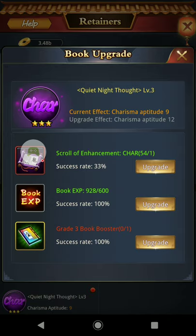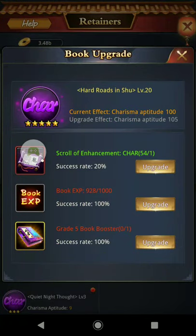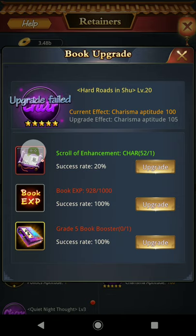You have a higher success rate with lower-star Scrolls, but you get less Aptitude per success. With higher-star Scrolls you get a slightly lower success rate but more Aptitude per hit. What I've found is that over the course of many Scrolls, the success rates kind of even out — I'll get about 40% of my 3-stars, but when I hit a 5-star at 30%, that's all 5 Aptitude each time. The amount of Aptitude I'm getting evens out, so I don't go too crazy over it and I will use Scrolls on a 5-star.